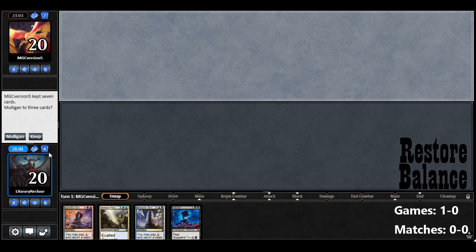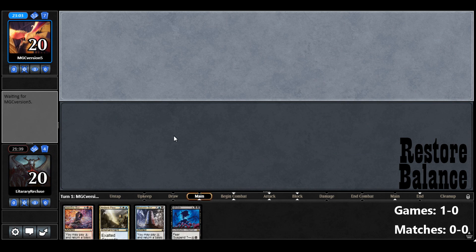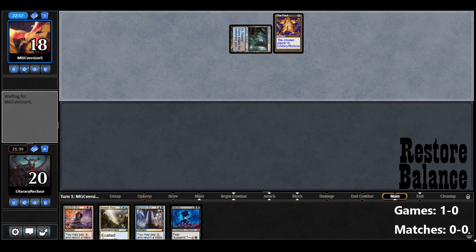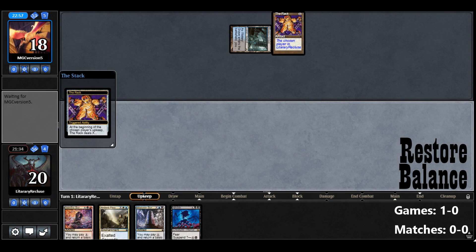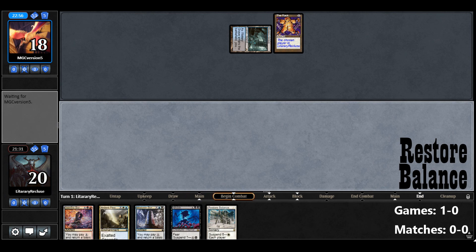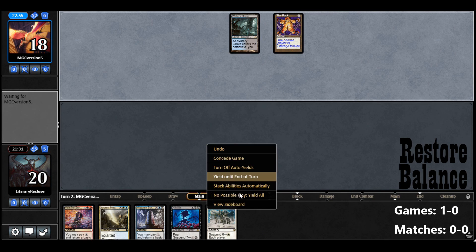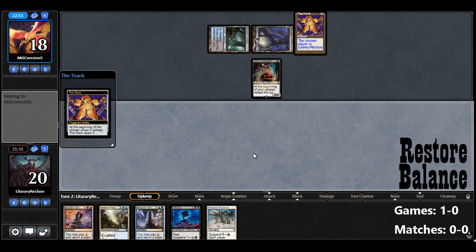This is bad too — we're going to have to keep it because I don't want to Mulligan anymore. It is the Rack. Mulliganing isn't bad with this deck — the less cards you have, the better Restore Balance is. It makes them discard more. You can Mulligan down to four and it's fine.